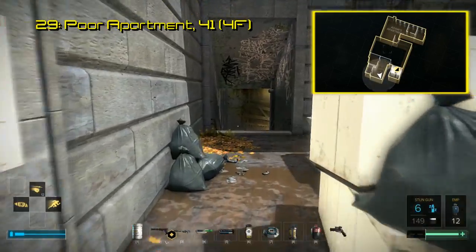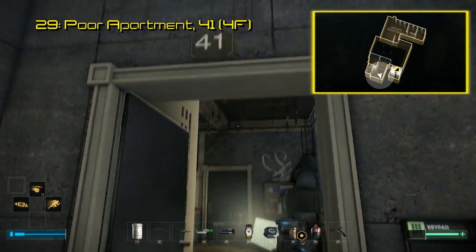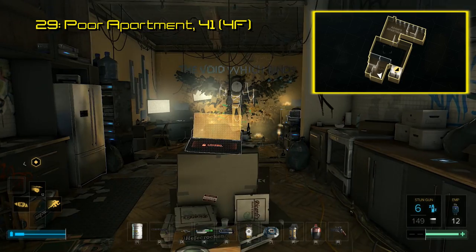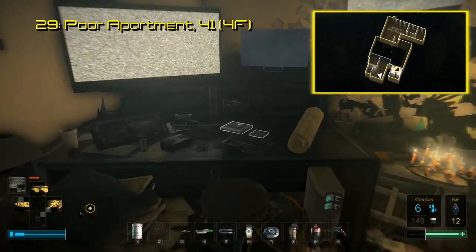Speaking of Jensen's apartment, you will find Breach software number 29 right across the way from his. If you get into apartment 41, the software will be on the desk, right next to the Icarus symbolism.